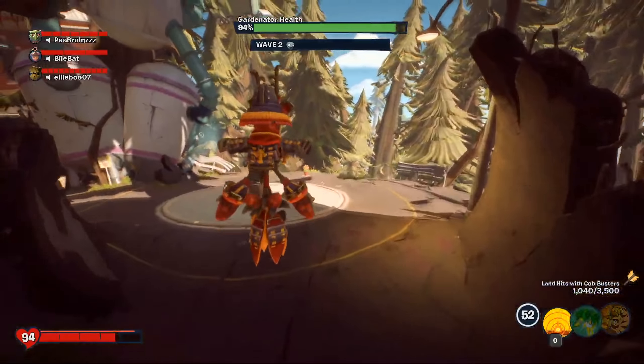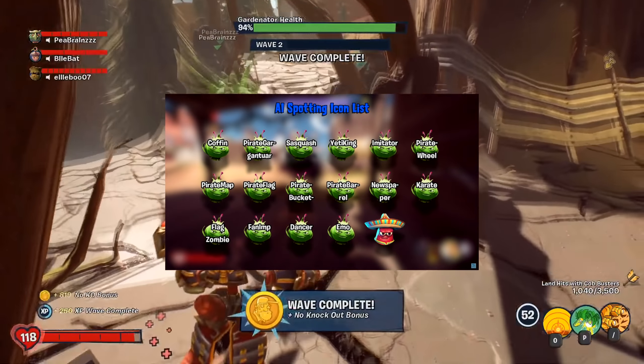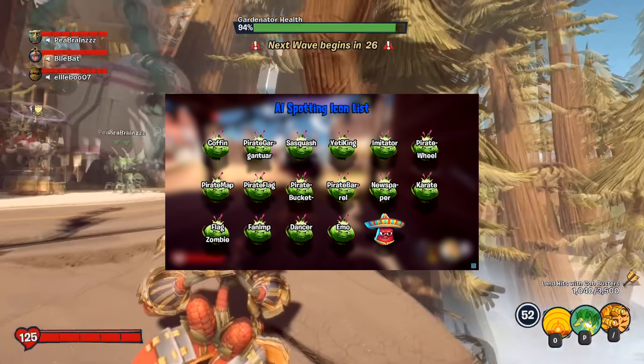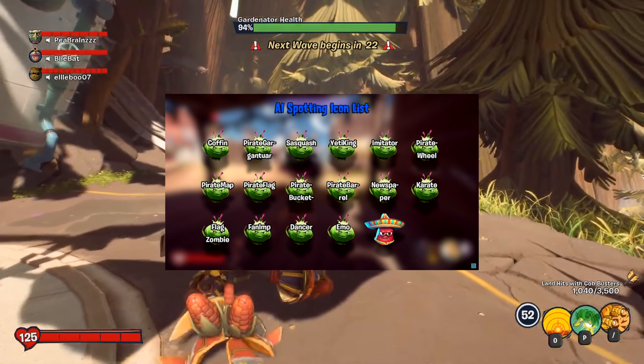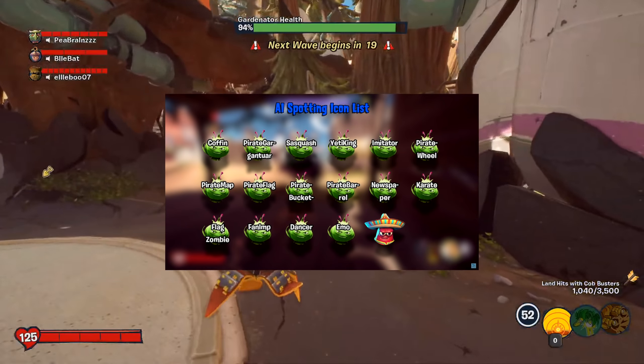Finally, we just have some images that confirm we are going to be seeing the return of different AI minions. The images here are a list of different AI minions such as the Karate Zombie, Fan Imp, and Dancer Zombies. In NM's video, they do state that they did not add the weird icon in the background — this is actually what the files look like.